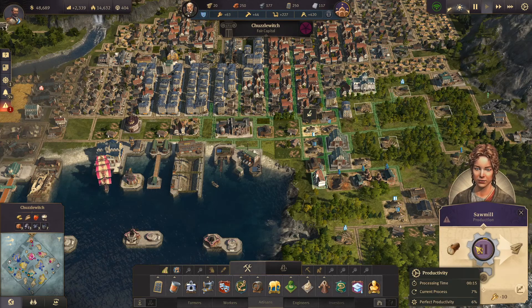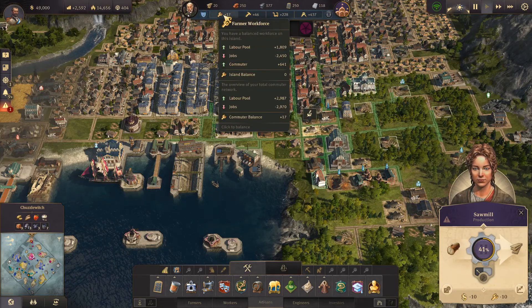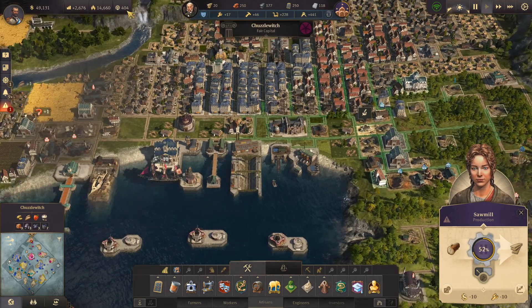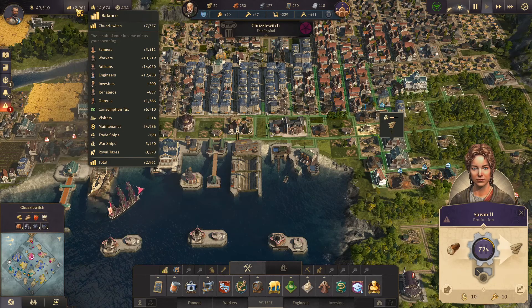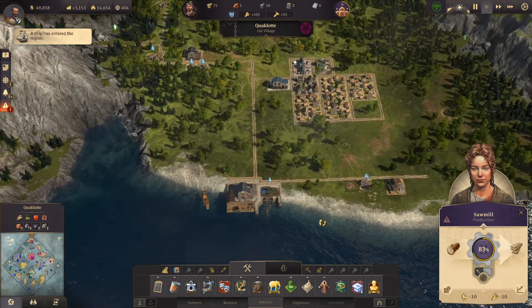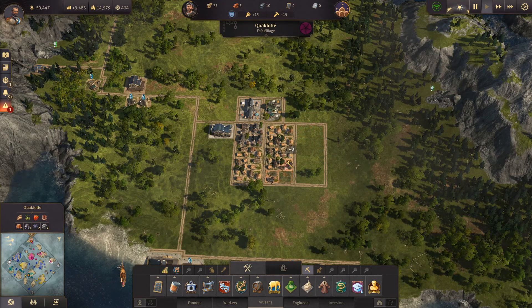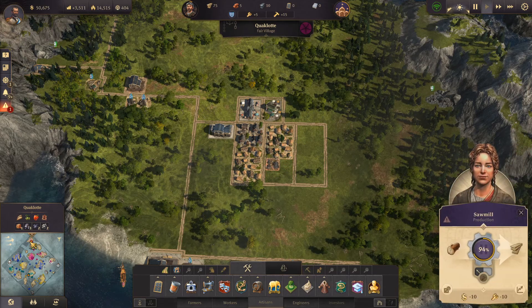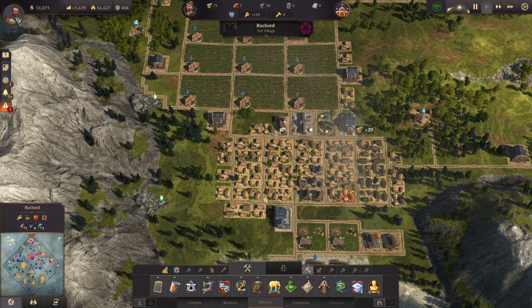We've not got a lot of wood either. If you hold down shift and then pause and unpause, it does all the industries. Just got enough workers to do it. Plus 2,600 — getting quite a lot of money from our artisans and engineers. Our maintenance costs are huge and so are royal taxes. We've got more workers than we need — 105 more farmers than we need over here. Could slim out the workforce a little bit, cut down those royal taxes.